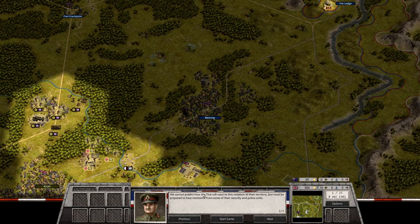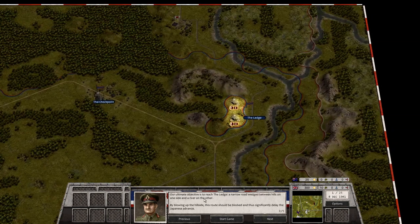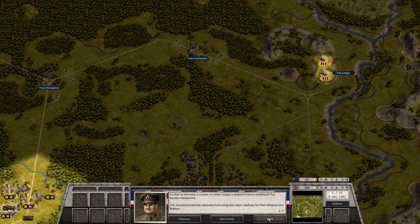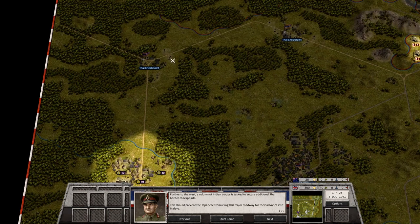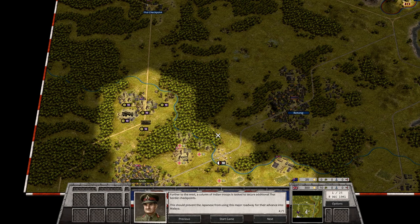We cannot predict how the Thai will react to this violation of their territory, but we must be prepared to face resistance from their security and police units. Our ultimate objective is to reach the Ledge — a narrow road between hills and a river — and by blowing up the hillside, significantly delay the Japanese advance. A column of Indian troops is also tasked to secure Thai border checkpoints, preventing Japanese use of major roadways into Malaya.